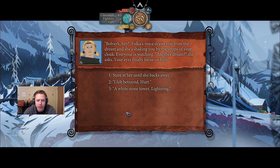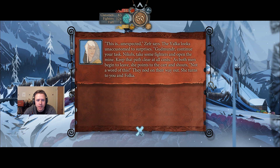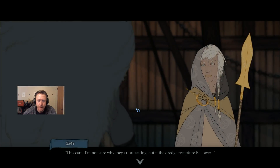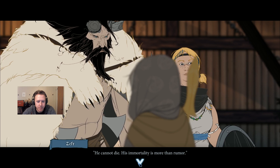Floca's voice draws you from the dream, shaking you by the straps of your cloak. 'Everyone is watching. Another dream?' she asks. Your eyes finally focus on hers. 'A white stone tower. Lightning.' 'What are you talking about?' Zephyr asks, pulling away from the cart, her tone full of concern. 'I saw a tower. Lightning. I don't know what I saw.' The Valka pauses briefly before shrugging — this is unexpected, she looks unaccustomed to surprises. 'Godmundur, continue your task. Nicholas, take some fighters and open the mine — keep that path clear at all costs.' As both men begin to leave, she points to the cart and shouts: 'Not a word of this.' They nod on their way out and she turns to you. 'This cart — I'm not sure why they are attacking. But if the Dredge recapture Bellower...' 'He's dead. Who cares if they take him?' 'He cannot die — his immortality is more than a rumor.'